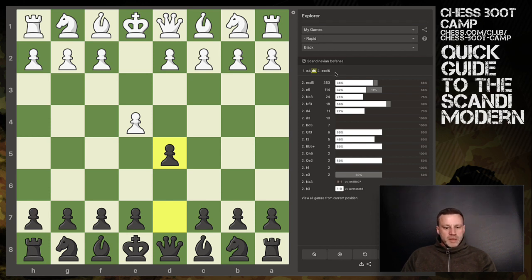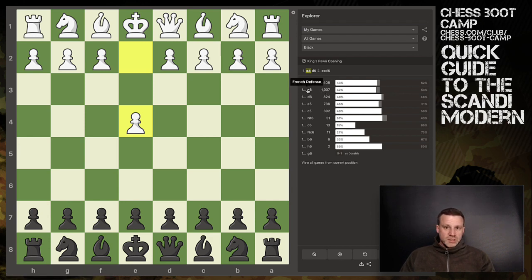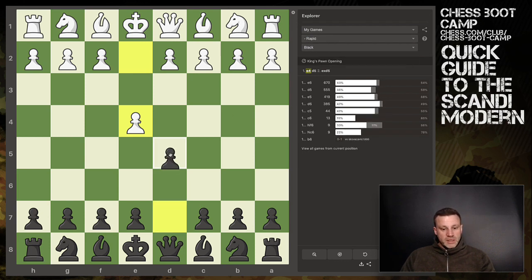In rapid only - if you go back one move you can see this is what I've played in rapid over the years. e6 since I started playing more rapid - I was playing French defense a lot and got a 54% win rate. d5, however, I've had a 58% win rate in rapid. If I go to all games, I used to play a lot more Scandinavian with 1...d5, with a 52% win rate, and then e6 in rapid with a 53% win rate.